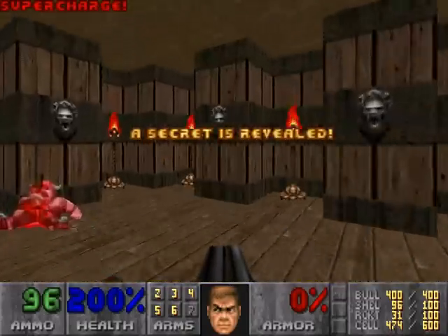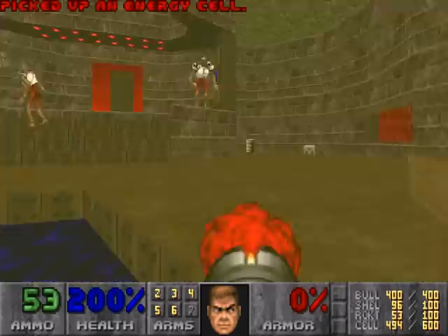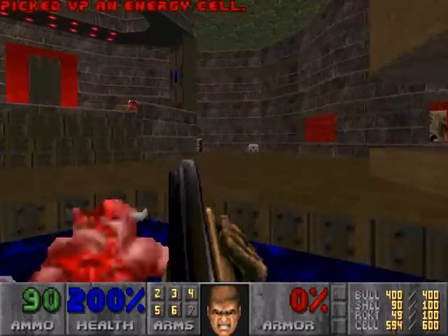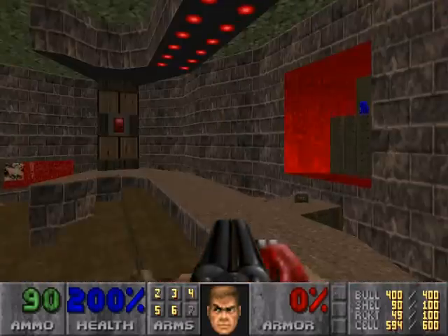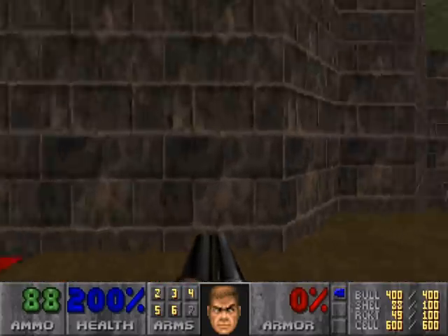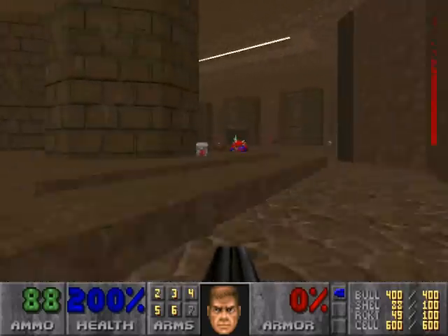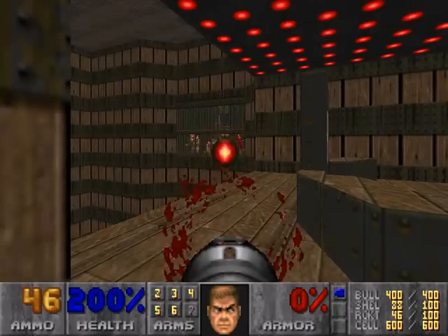Press the switch and get your first secret. Kill those revenants, because they are a pain in the butt while you're in this room. Press this switch, followed by this switch, and press that. On your way out, make sure you fire — you want to wake them up. This is a high-risk, high-reward method, but you want to fire and wake them all up. They'll start spawning in.